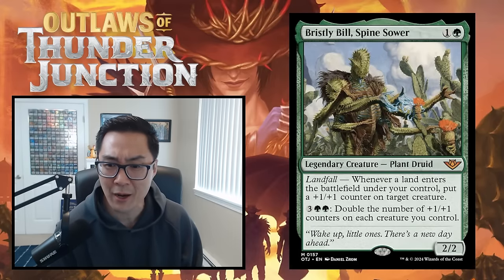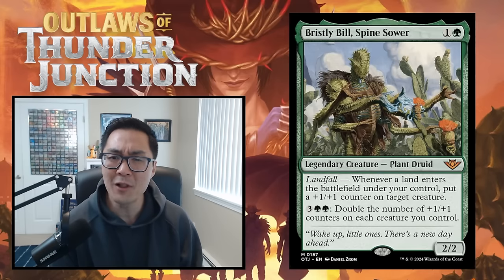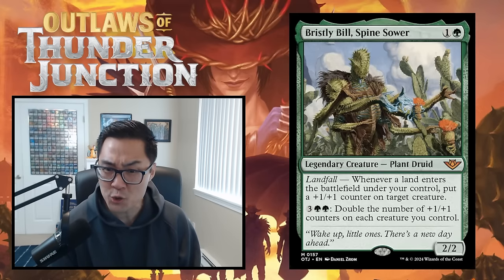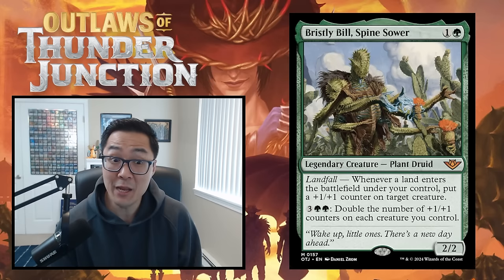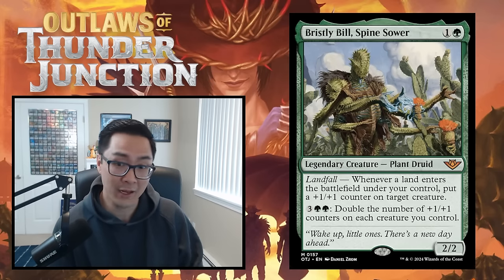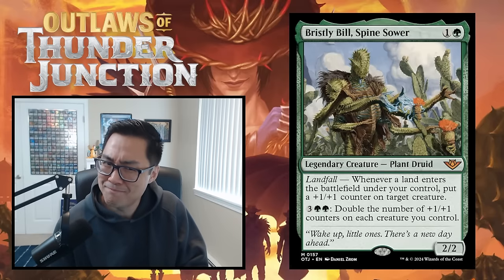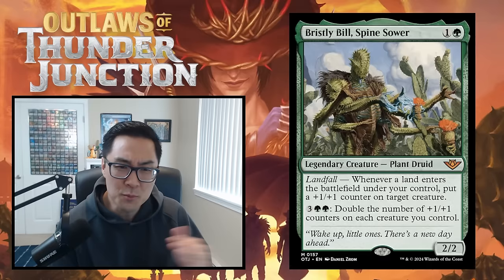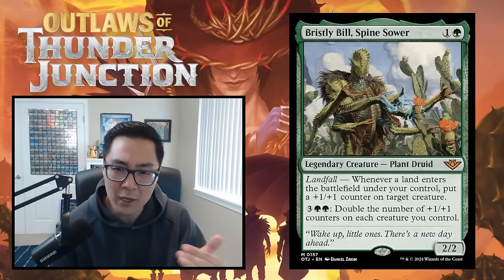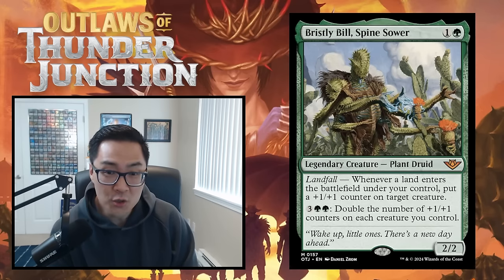We have Bristly Bill, Spine Sower — one and a green for a 2/2 legendary plant druid. Landfall: whenever a land enters the battlefield under your control, put a +1/+1 counter on target creature. Full stop, that is a great card — one I'm happy playing in my decks. Notably, you can also target any creature, so in a pinch you can commit a crime. And then there's more: for three green green, double the number of +1/+1 counters on each creature you control.